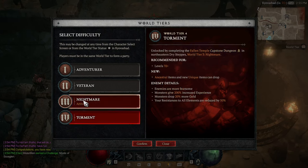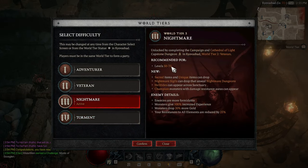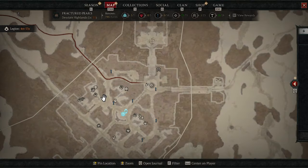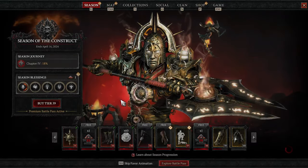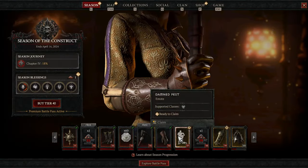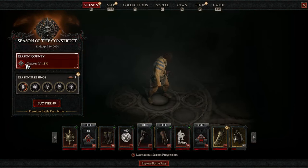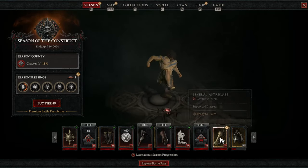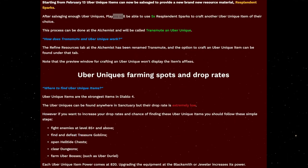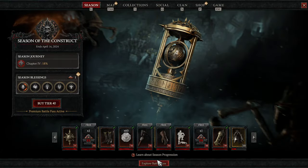This process can be done at the Alchemist and will be called transmute an uber unique — basically craft an uber unique. The refined resource tab of the Alchemist will be renamed to transmute, and the option to craft uber unique items will be found under that tab. All this information comes from the official website for Diablo 4, and I also put it up on our website just in case you want to read it later. I'll leave all the information in the description below.